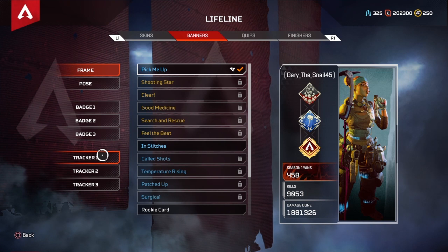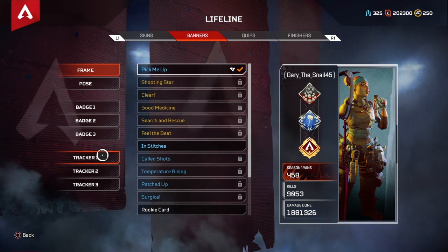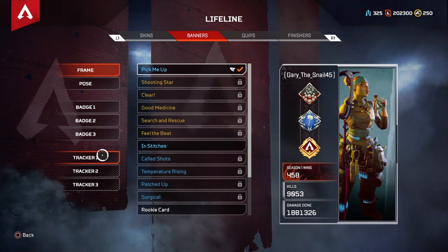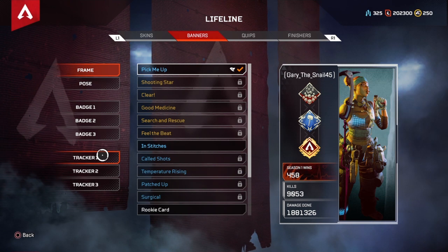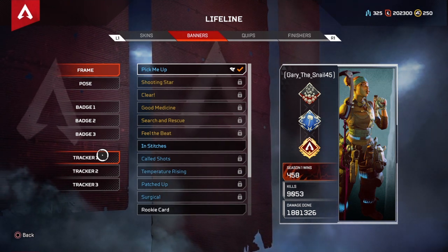What's going on guys, welcome back to another video. Today I'm going to be showing you my personal best settings in Apex Legends — these are the settings that allow me to get those high kill games, whether it's 17, 16, 18, even those 20 bombs. As you can see on screen, I have 458 season one wins and 9,000 kills. I'm so close to 10,000, I can't wait to hit that.